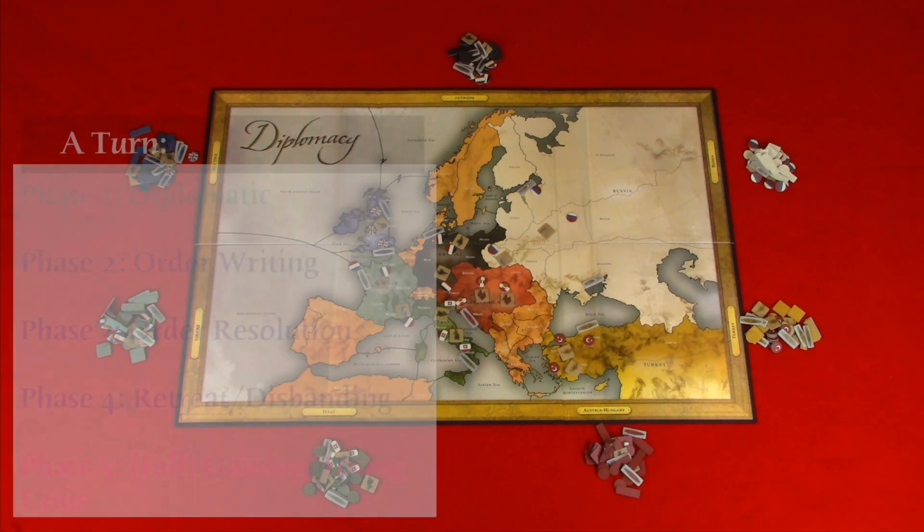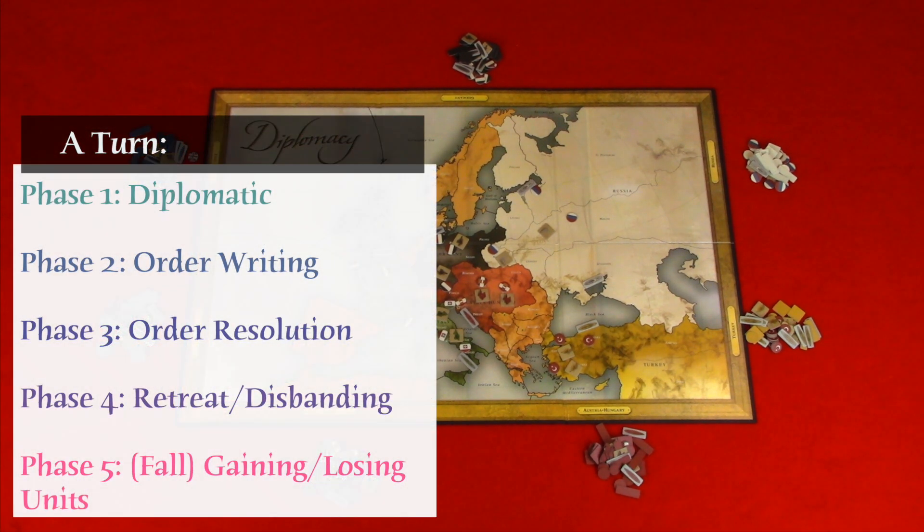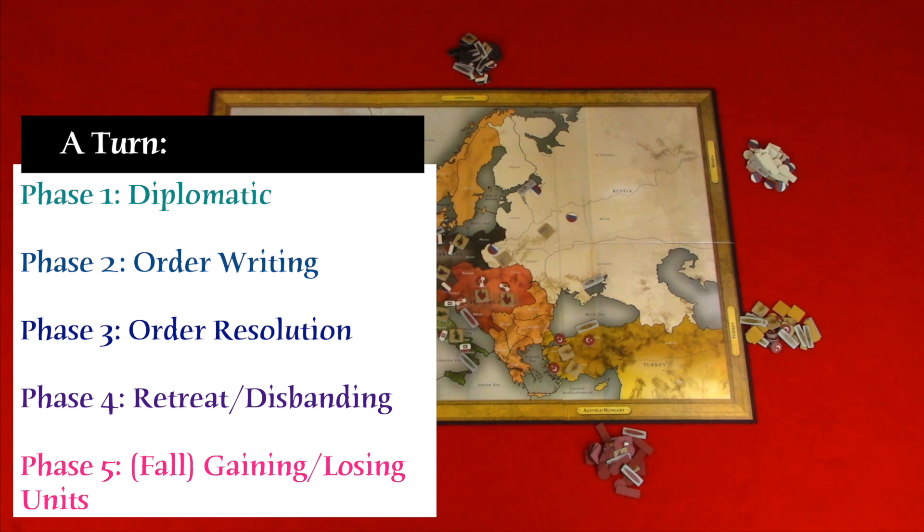A turn consists of four or five phases. For a spring turn you will have four phases: the diplomatic phase, order writing phase, order resolution phase, and retreat and disbanding phase.